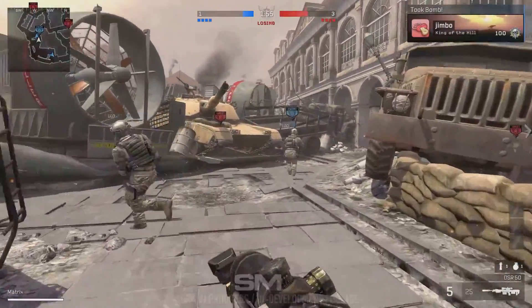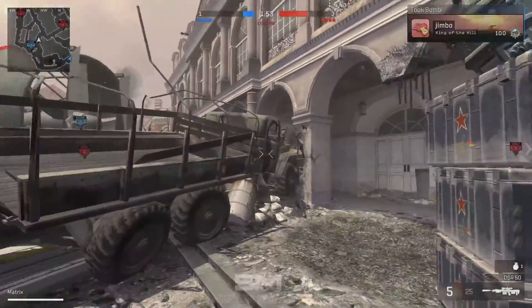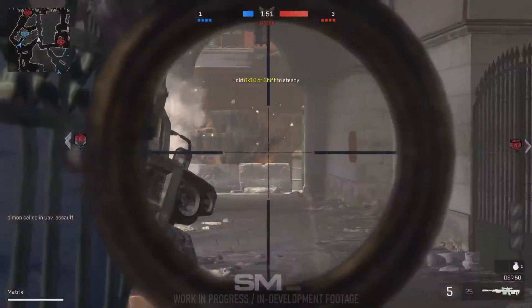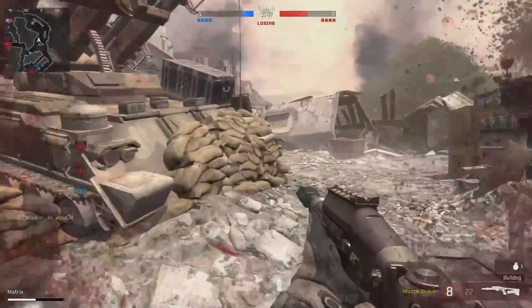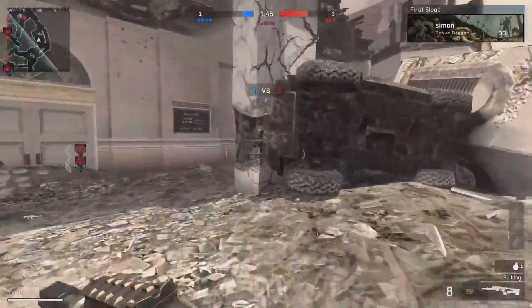Next up, in the light machine guns, we're getting the Ameli from Ghosts, the Dingo from Black Ops 3, the M27 IAR from Ghosts, and the STONER-63 from Black Ops 1, with about four more LMGs still classified.